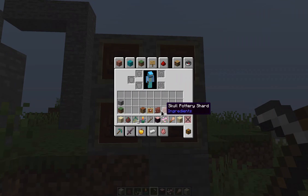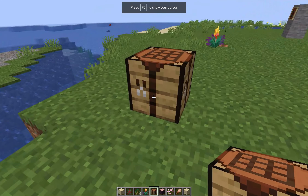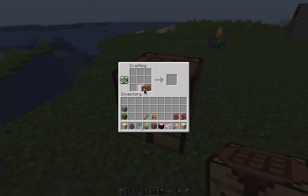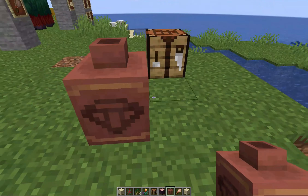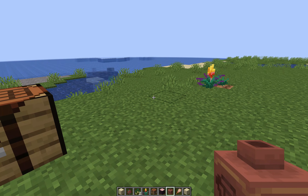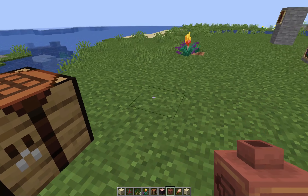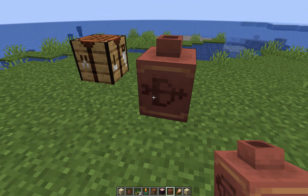Things you can find include these called pottery shards. There are four different types: the archer pottery shard, the skull pottery shard, the prize pottery shard, and the arms up pottery shard. If you get out a crafting table, you can craft these pottery shards into a decorated pot — the recipe places them on the edges of the crafting grid. The decorated pot is actually pretty big and looks like the Minecraft Dungeons pots. These pots are instantly broken — you can destroy them with any tool and they will drop back your pottery shards. If you don't have four pottery shards, you can substitute normal bricks, however that side of the pot will be blank without an image.